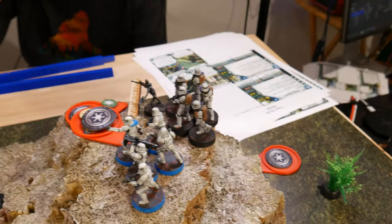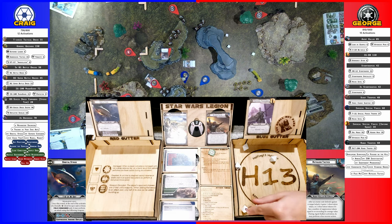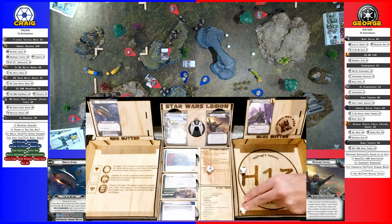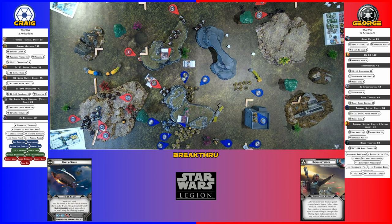So we got these stormtroopers — they're going to aim and shoot at the Magna Guard. So we got one crit so far, then the aim for one hit. Giving you something to dodge. I might as well just dodge the hit, and then the crit takes damage. Magna Guard — and they get observed.